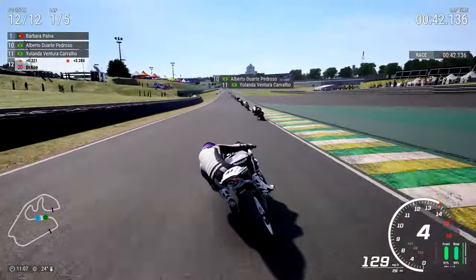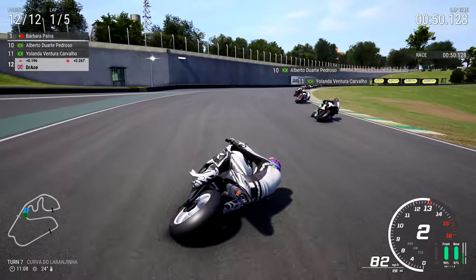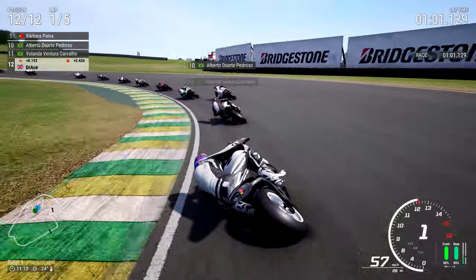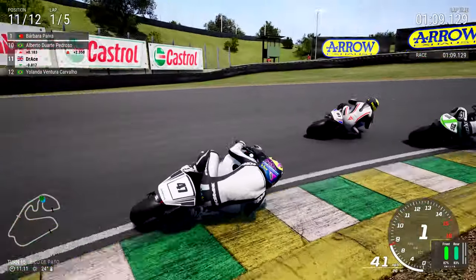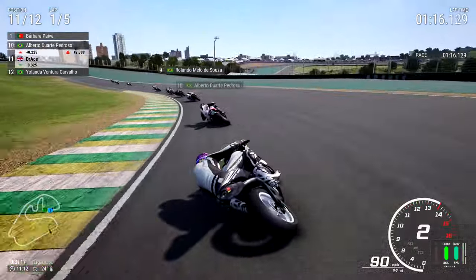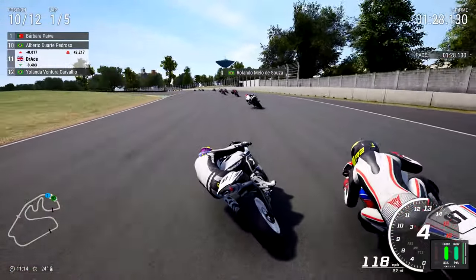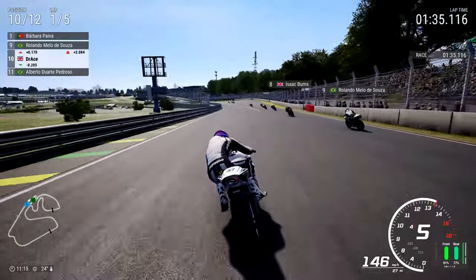Isaac Burns defending well. Orlando Melo de Souza comes up on the inside - forced me wide! The Brazilian chucked everything in there, hands, feet, arms and legs, doing everything possible to stop us getting around the outside. There's Yolanda Venturo Cavallo, and Alberto Duarte Pedroso just ahead on track - two Brazilians, that's difficult to say! As we go into the left-hander of Pinaraino for turn nine, then to the inside of turn ten - wonderful move. Going into Sabido dos Boxes for turn fourteen.